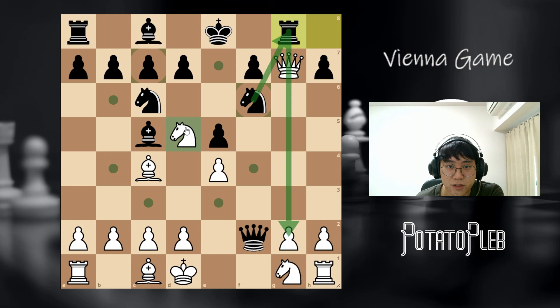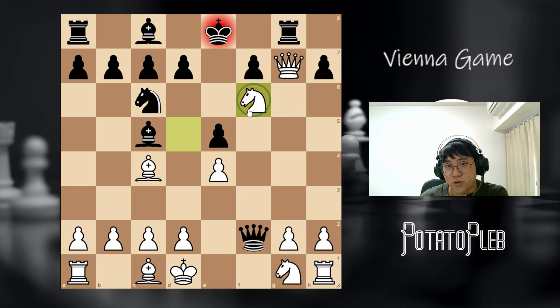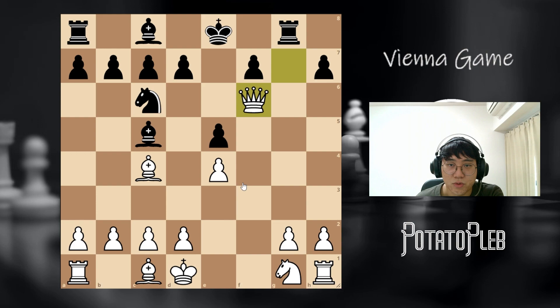However, rook g8 immediately fails. There's a reason why we placed the knight on d5 — it controls those two squares. So we're just going to take on f6 anyways, checking the king and attacking the rook at the same time. If queen takes, then we take the queen. If the king moves, we take the king — this is basically checkmate.